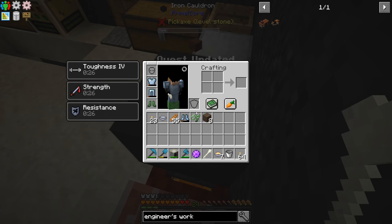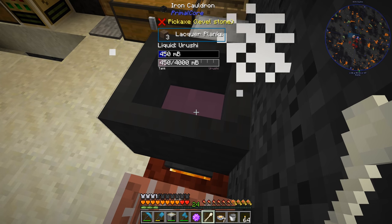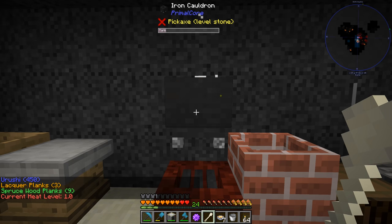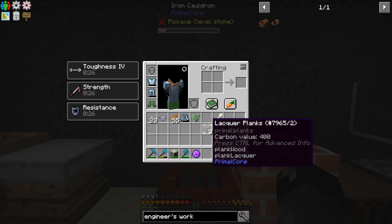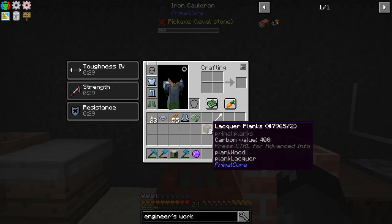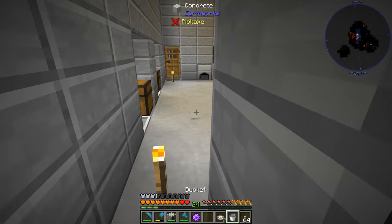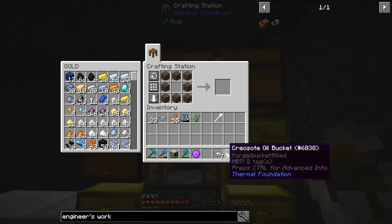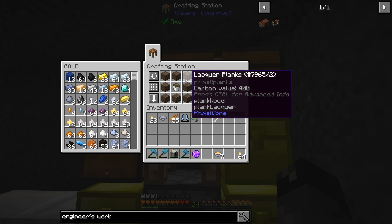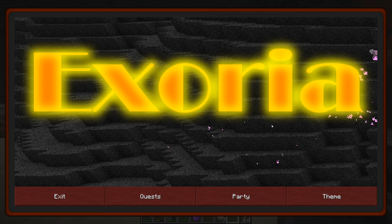I just right-clicked on the top of the cauldron with the ladle and got eight lacquer planks out at once. I ended up putting in a few more spruce wood planks because one bucket looks like it's going to do 20 planks total, so I put in an additional 10 more. For treated wood, we need eight lacquer planks at a time plus a bucket of creosote - lacquer planks around the creosote. There are our treated planks.